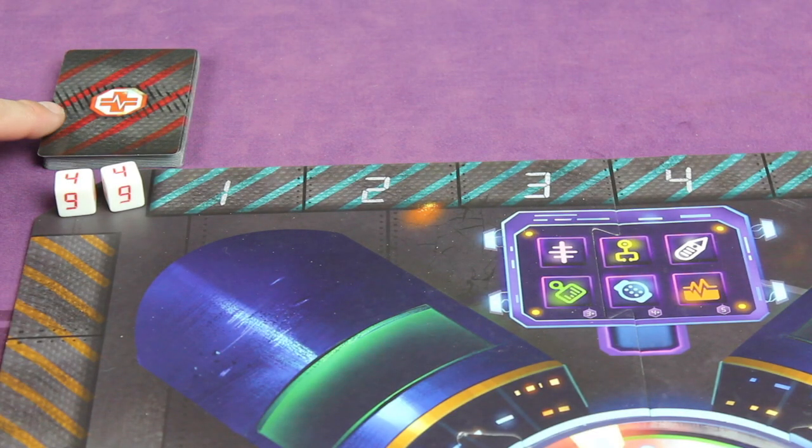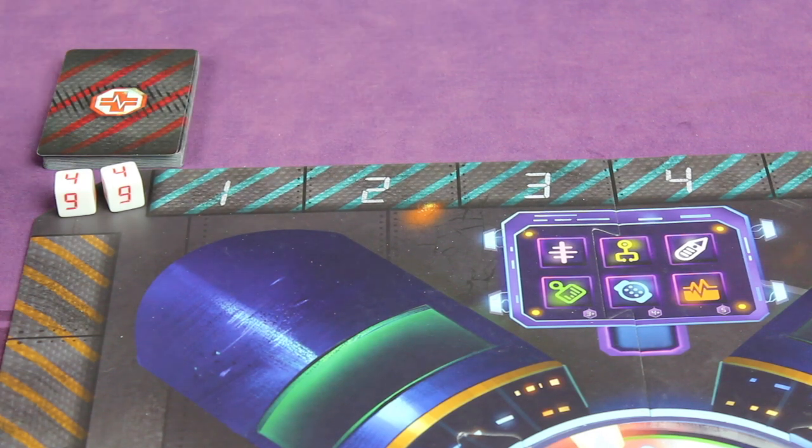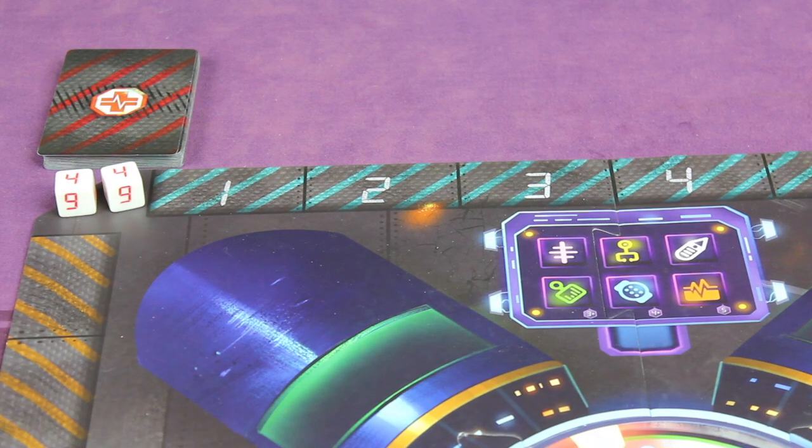Take the emergency cards, shuffle them all up, and place them near the side of the board that has the numbers one through six. You'll also take the two white dice that have red numbers on them — those are the emergency dice — and place them right there.